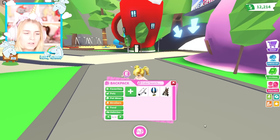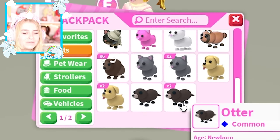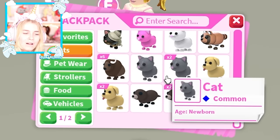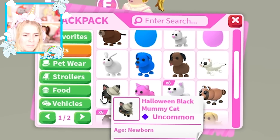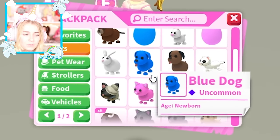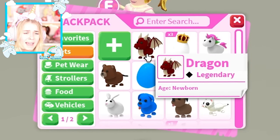We have come to the time — we're going to check out the pets! I'm so excited. Let's start from the bottom. We've got some otters, a dog, a cat, a buffalo, a pink cat, a Halloween black mummy cat, a blue dog, a pink egg, a blue egg, a beaver, a unicorn, a royal egg — actually three royal eggs — and a dragon!